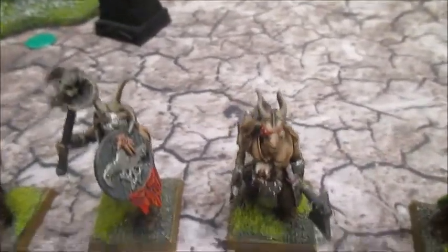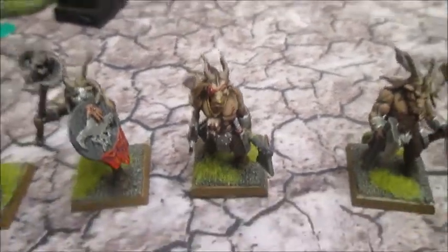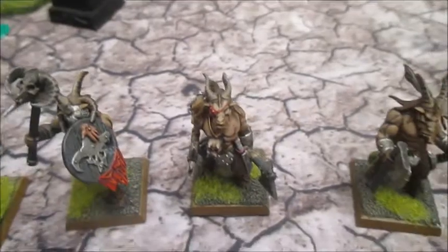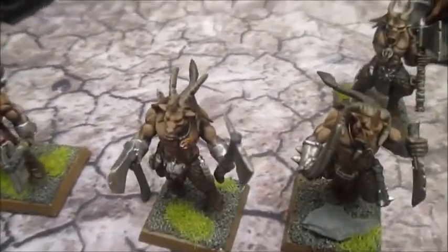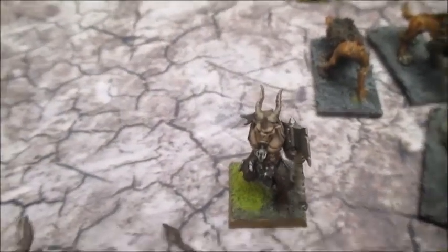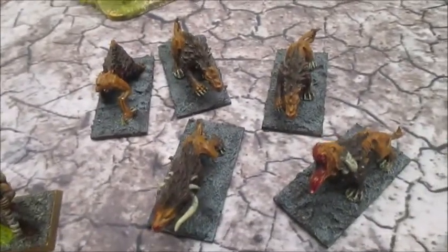I've got a Gore who became a hero last time. He's got two clubs and I think he got a skill — I'd have to check what it is. Then two Gores with two clubs, and one Gore with one club in his own henchmen group. And then five Warhounds — we got another one after the last battle, which is the most you can have.